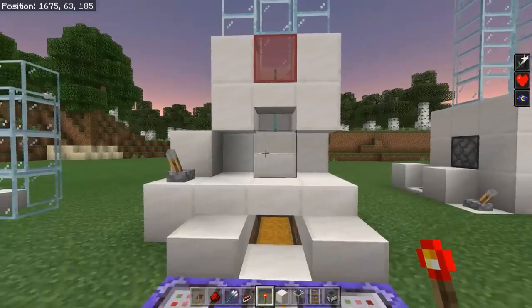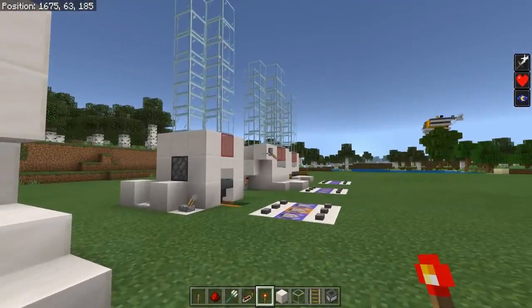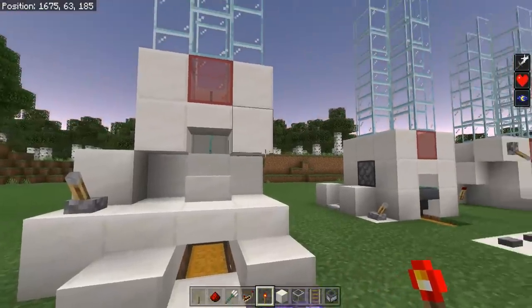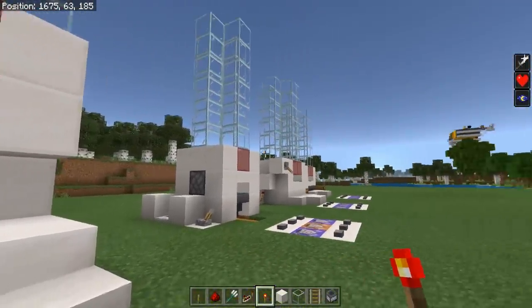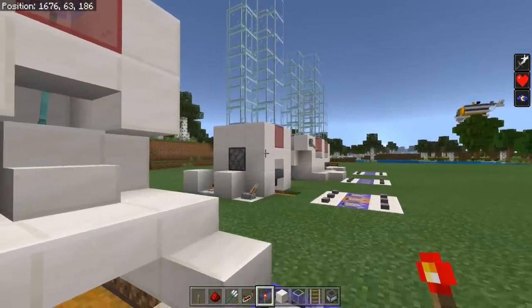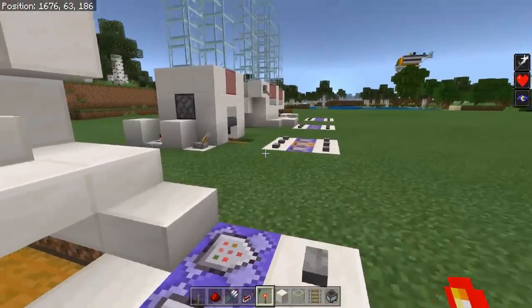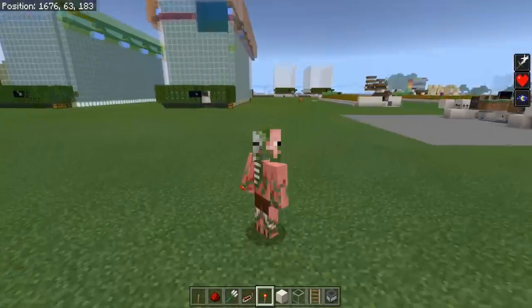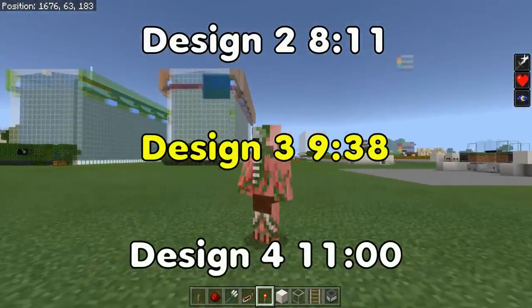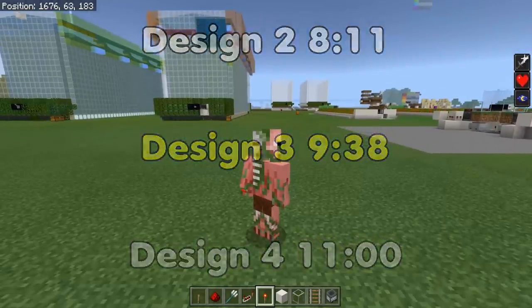Now we're going to hop into the tutorials for these four different trident killers. They're all pretty similar and straightforward, however each has a few different tweaks and changes that are necessary to keep the mobs from glitching out and being able to kill you. There will be timestamps on screen for the four different tutorials in this video, so skip around if you like or watch through all of them.